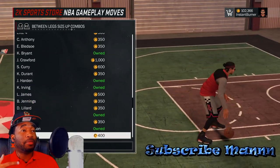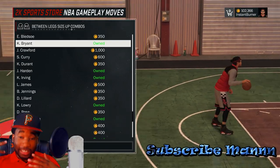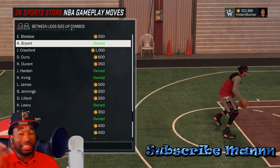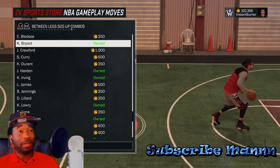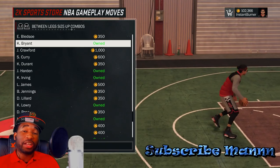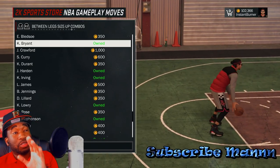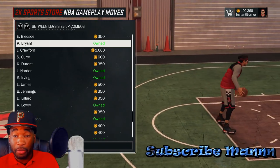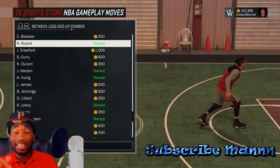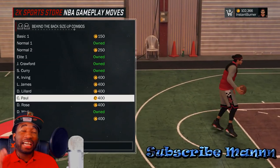For the between-the-legs size-up, I'm using Kobe Bryant. I know a lot of dribble guys use Kyle Lowry, but I'm still using Kobe Bryant because I have a 69 rating - I can't be doing all that dribbling in people's faces or they'll rip it. Kobe lets me do some glitch moves to get around my opponent. There's no right or wrong here. And honestly, there's a dribble combo size-up that's even faster and better than Kyle Lowry with the same moves - if y'all want me to share that one, let me know in the comments. It's gonna be a new wave.